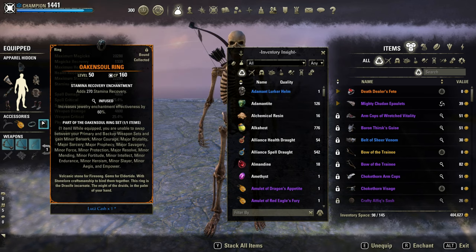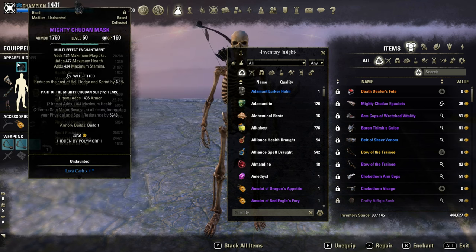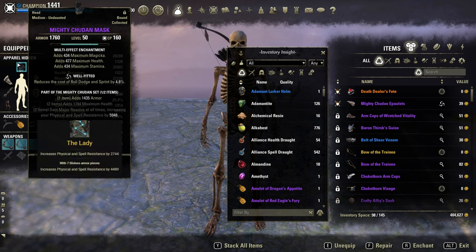As mythic, Oakensoul is best in slot. I've tested Alessian King, the new mythic Saint and Seducer, but nothing came even close to Oakensoul. It simply provides essential buffs we need for a one-bar setup. As a filler, one piece of Shudan for the extra armor. I even combined it with the Lady Mundus, otherwise the resistance will be way too low.